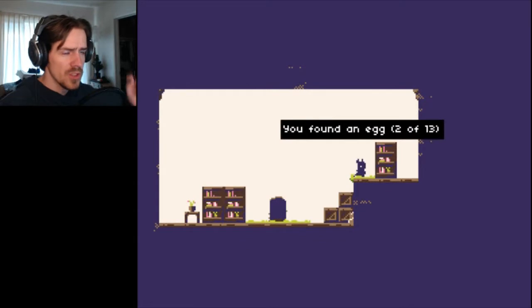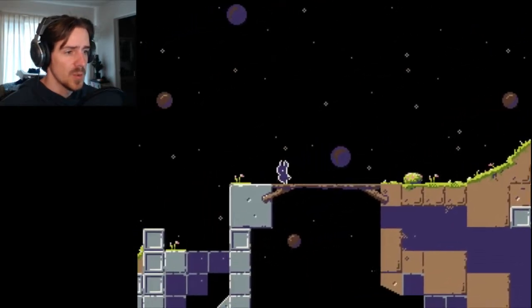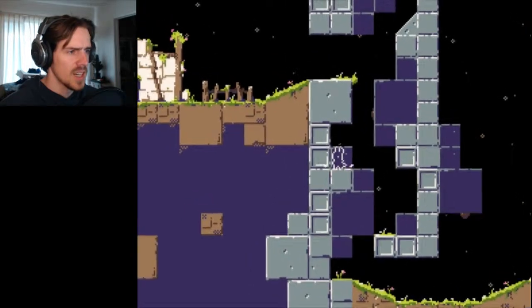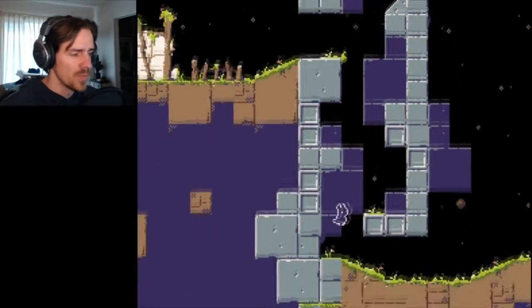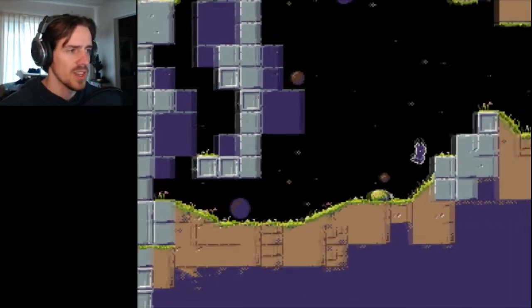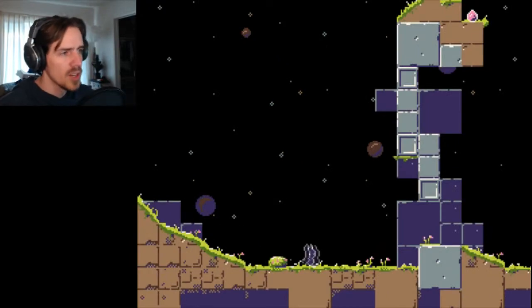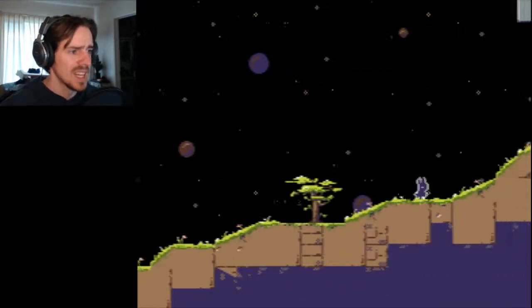So this is egg number two — the goal is to find 13 eggs in this platformer. The first time I played this game, I did not see this egg. I just walked over here and off this edge and fell down, because I don't think I had a clear concept on purple being stuff you could run through. So that was fun, because I had 12 eggs and I spent 10 minutes or whatever looking for that 13th egg. I was like, fine, I'll go back to the beginning. That up there is the 13th egg — we'll get that last.